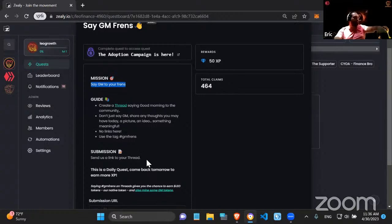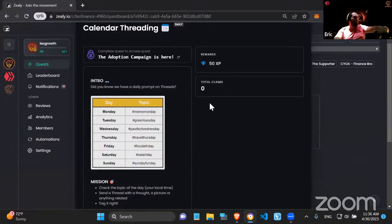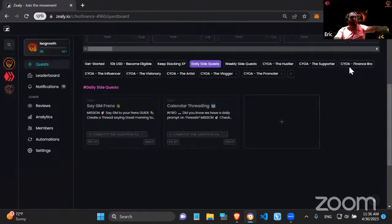The second daily quest is 'Calendar Threading,' a small initiative we've had for a while. There's a daily topic, so people can go onto Threads and post something related to that topic and claim the quest. It's basically people logging into Zealy to claim experience points for their daily interactions on Threads.